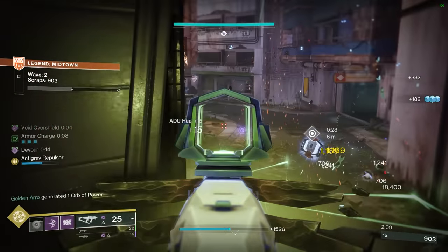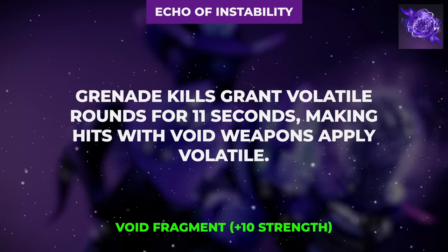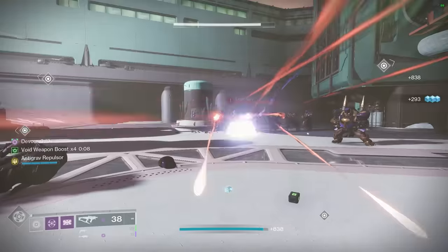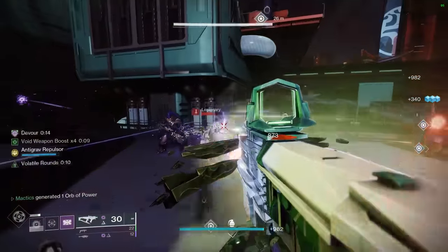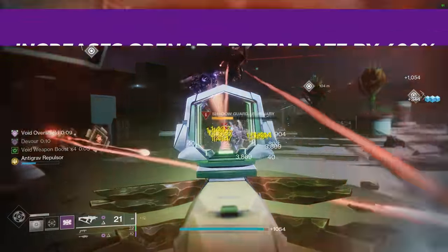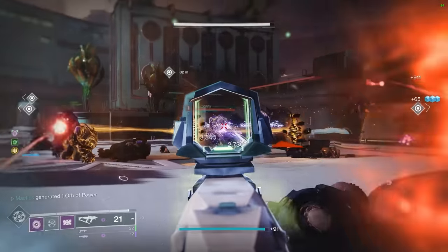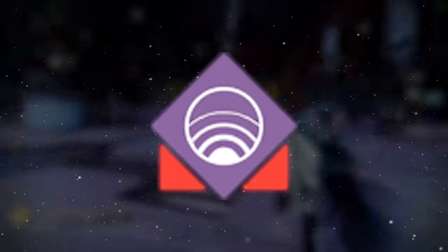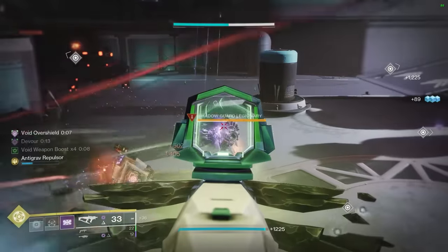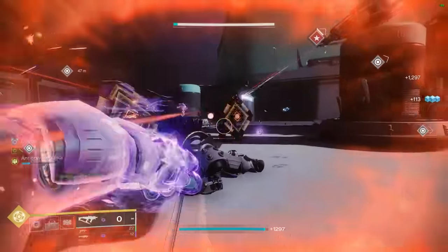Let's talk about our void fragments, beginning with the Echo of Instability, which rewards the user with volatile rounds on all void weapons for 11 seconds when getting a kill with a grenade. The basic idea here is that by hitting enemies with Manticore while airborne, we will receive a void overshield to increase our grenade regeneration rate by 400%. Then we will throw our grenade at enemies to create volatile explosions through Controlled Demolition and, should it kill an enemy, reward ourselves with volatile rounds. We can then use those volatile rounds to continuously create additional volatile explosions, healing us and all nearby allies, and spreading even more volatile to all nearby enemies.